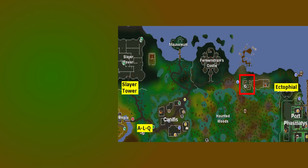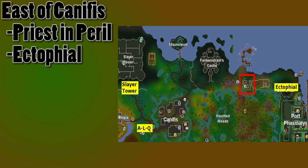The fourth patch is east of Canifis. You are going to need to have completed Priest in Peril to have access to this area. The closer teleports to this spot all have other requirements too. The quickest one being the Ectophile, which is a reward from Ghosts Ahoy. Slayer Rings can take you to the nearby Slayer Tower, and Fairy Rings could teleport you into the Haunted Woods with the code ALQ, but be careful because there are some vampires there that could deal some decent damage.